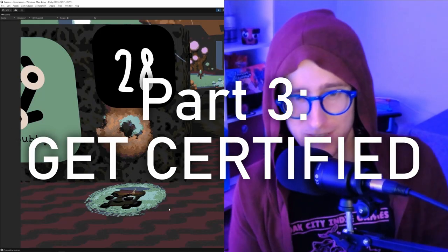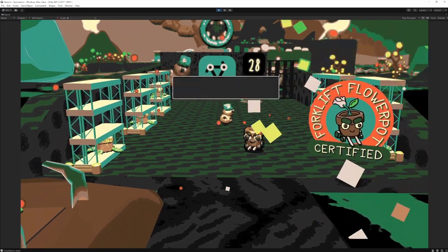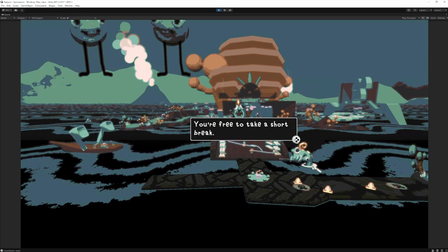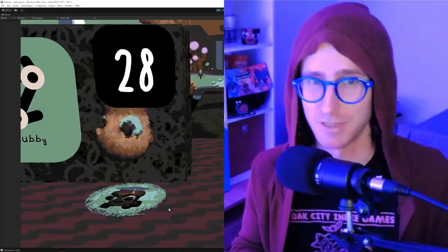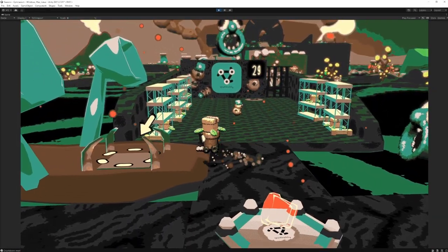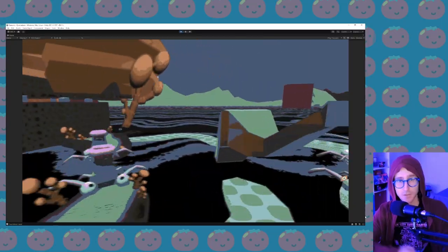Speaking of surprises, the number one request I got from people playing this demo is that they wanted to get Forklift Flower Pot certified by the end of the tutorial segment. So I added this little badge as a fun nod to that — I think it's a funny moment in the game, especially since even if you aren't able to complete the task within the allotted time you still get certified, as a little hint to how ineffective and incompetent Spud Bubby's shipping company is.